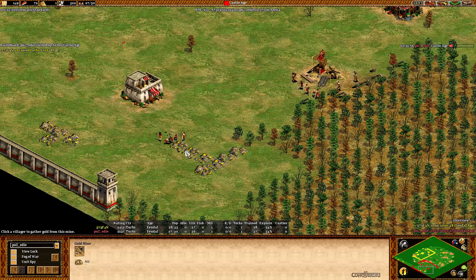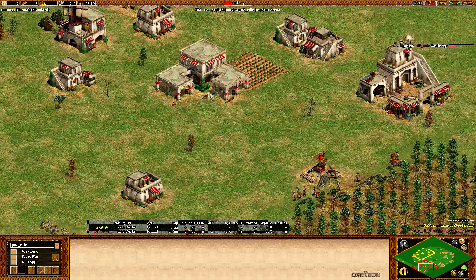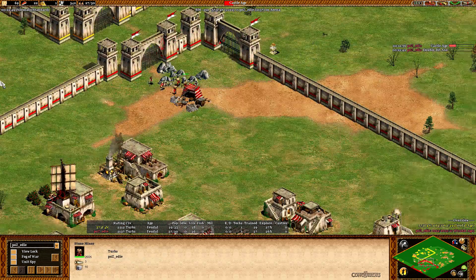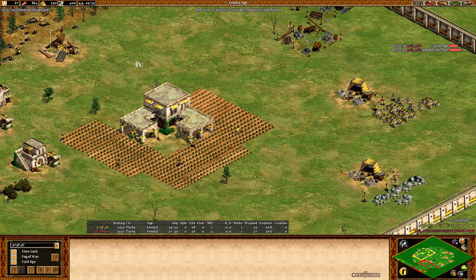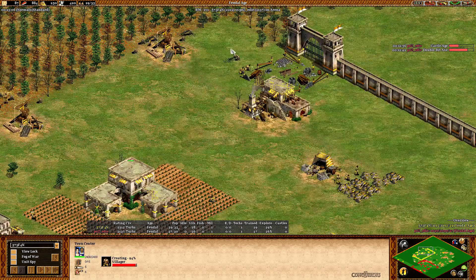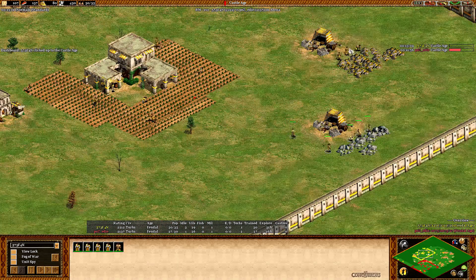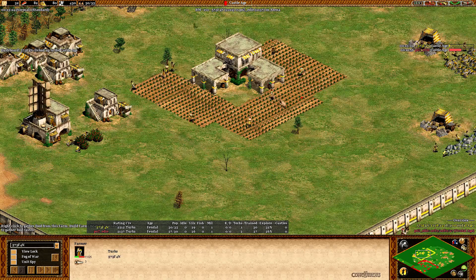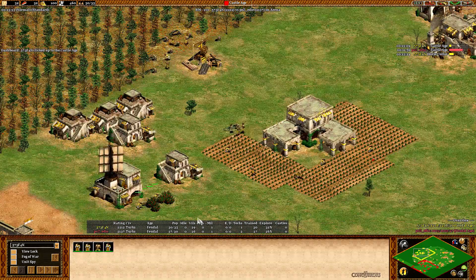Eddie sold the stone as expected and is going to get a mining camp — both positions would be good. Then he's going to drop the castle. 340 stone for Eddie, Stefan on 400. But Stefan hasn't clicked up yet — he's producing the last villager. A market is coming up; now he's going to Castle Age as well. 5 villagers on stone plus 3 on gold, 6 farms actually up, and the rest on wood plus 4 on berries.